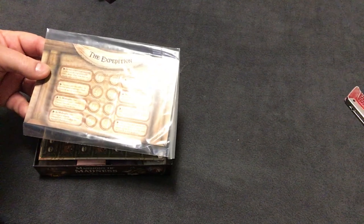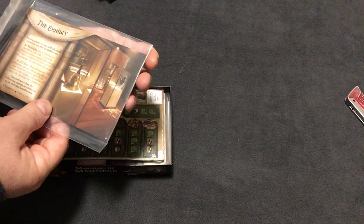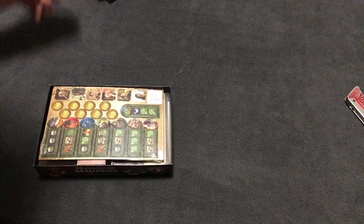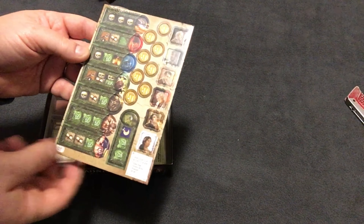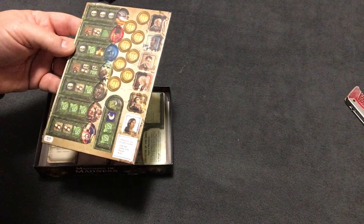Expedition card — I'm assuming this takes the place of the Museum Entryway card. Exhibit. There are two separate modes the sheet was talking about. Some new monster tokens to add in, some new investigators, and the little tokens talked about over there.